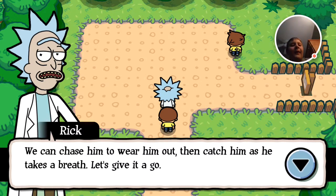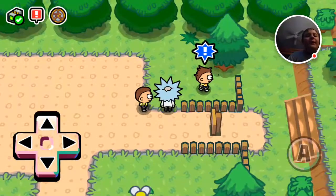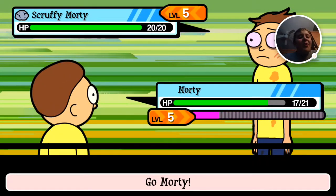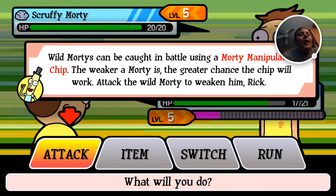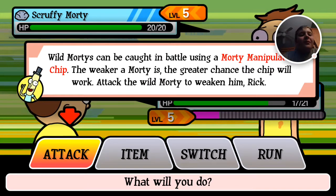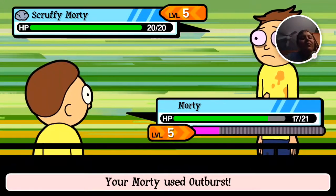It's going to be tricky though, Mortys are easily spooked. We can chase him to wear him out, then catch him as he takes a breath. Let's give it a go. Let's wait until he's out of breath — there we go. You challenge the wild scruffy Morty, go Morty! The Mortys can be caught in battle using a Morty manipulator chip. The weaker the Morty is, the greater chance the chip will work. Attack the wild Morty to weaken him, Rick. They call me Rick, how dare you!